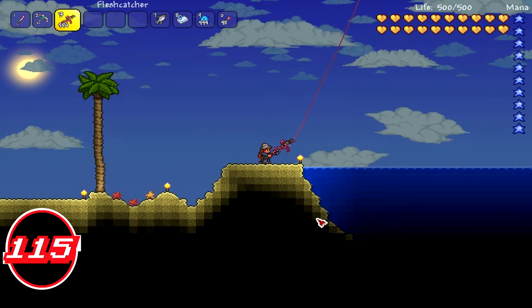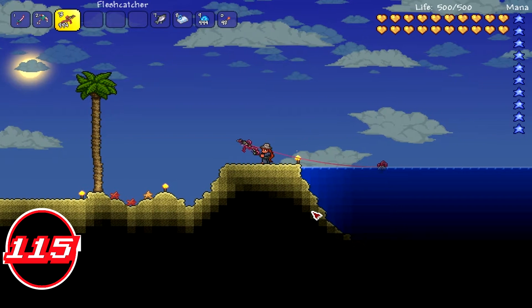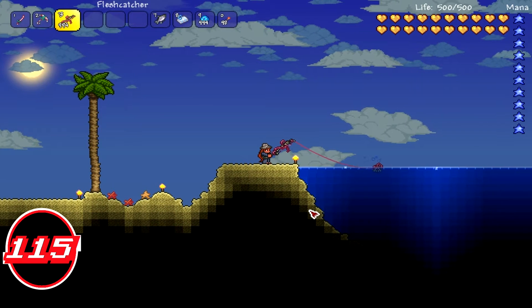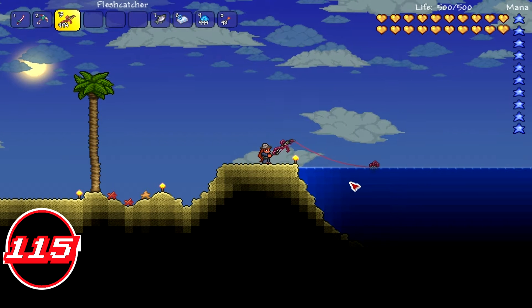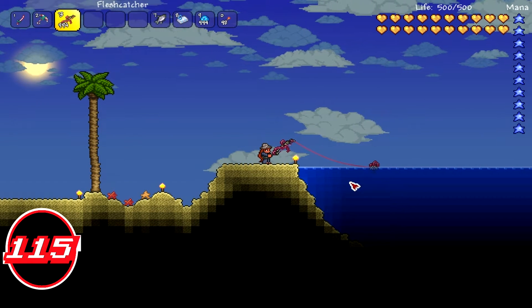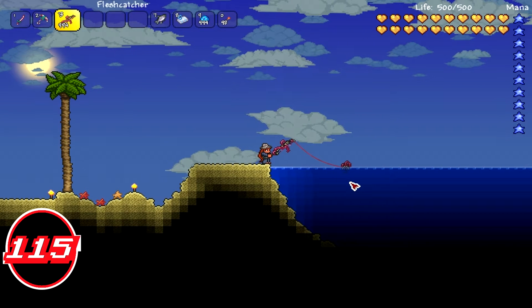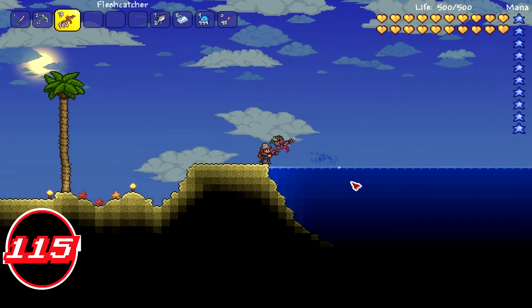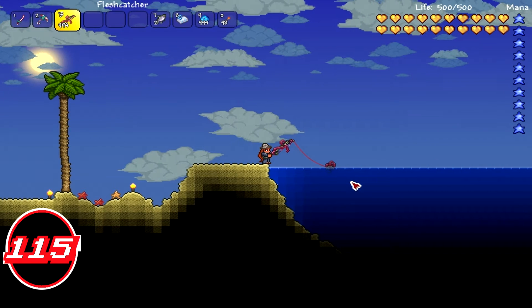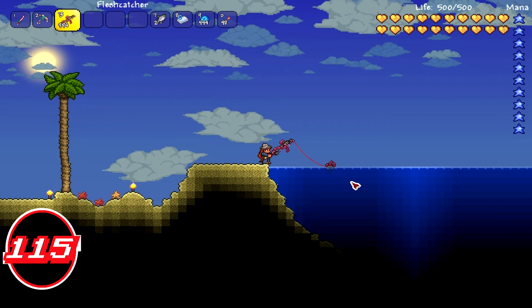For crafting this item, you need eight Crimsonite bars. The only way to get Crimsonite bars is by beating the Brain of Cthulhu in a boss fight in the Crimson biome. You can spawn him by destroying the orbs underground in the Crimson biome. You craft the Flesh Catcher at an iron anvil.